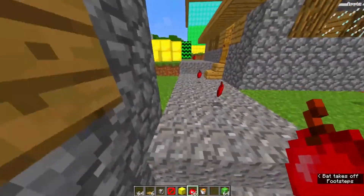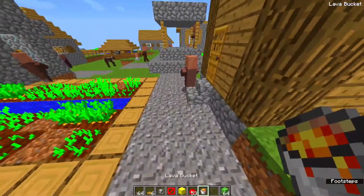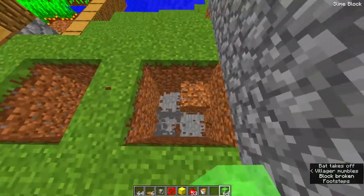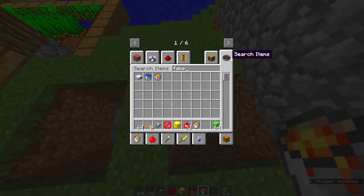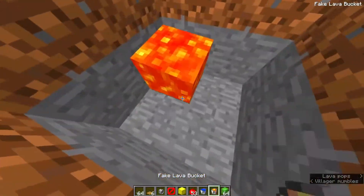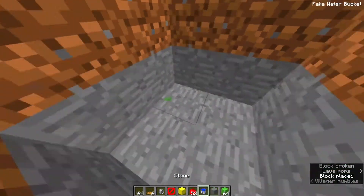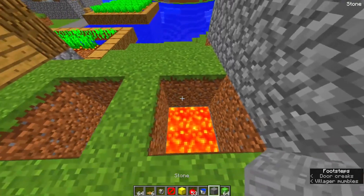Prank six: Snowy pitfall trap. This prank has a higher chance of success if your friend builds their house in a snowy biome. First, dig out an enormous hole in front of Mikey's front door — this is the main part of the pitfall trap. The deeper it goes, the better. Cover up the openings once done.